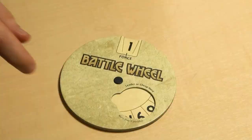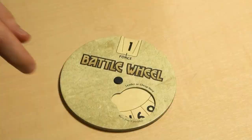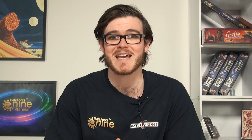First, you need to secretly dial on the battle wheel a number from zero to the number of forces you have in the territory. These are the forces you will commit to the battle, and regardless of whether you win or lose the fight, these forces will be lost to the Tleilaxu tanks.